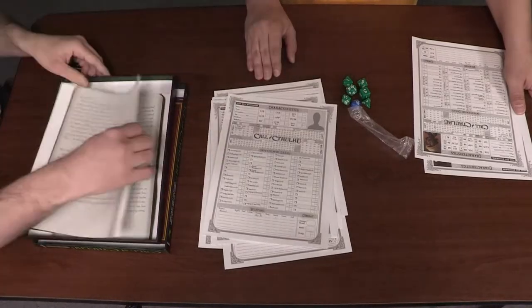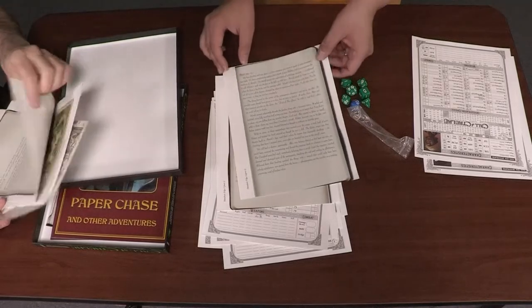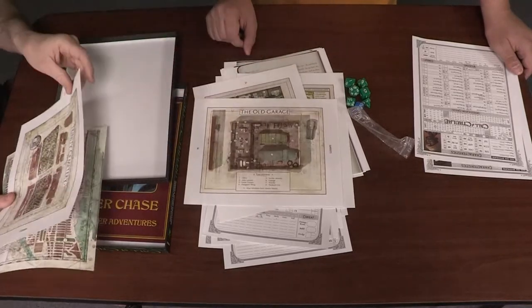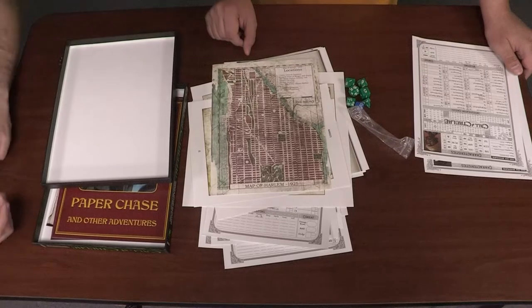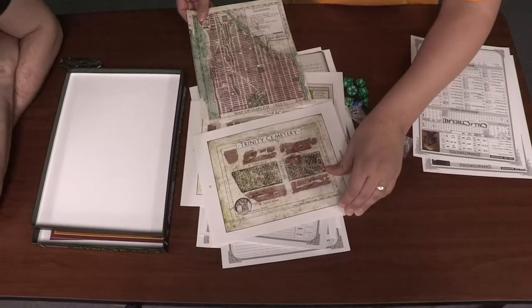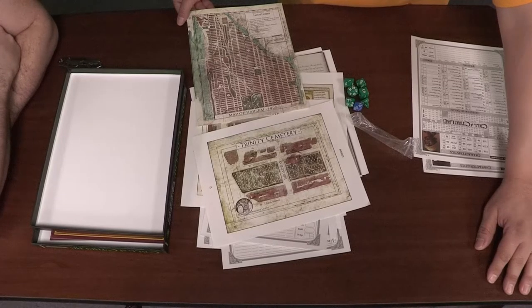And finally we have handouts that go along with the adventures — letters for the game. Is there a map? There are lots of maps. These are handouts for the characters: a basement map, the old garage, and of course the cemetery. And here we have a map of Harlem, 1925, that goes along with the adventure. So that is a good amount of stuff. For $25, I think that's a pretty good investment. You could play with just this box set for quite some time — three whole adventures, blank character sheets, and the simplified rules.